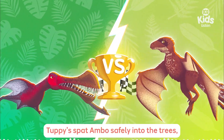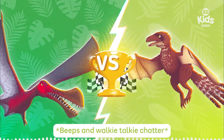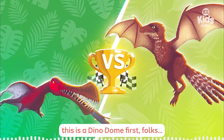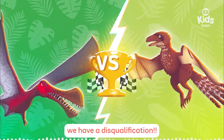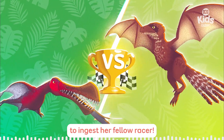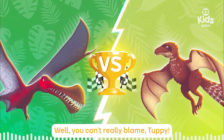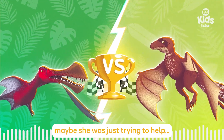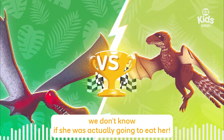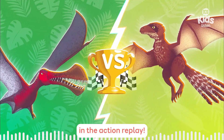Who won? Well, if Ambo was in Tuffy's mouth as she crossed the line, is it a tie? Tuffy spat Ambo safely into the trees and her sugar glider pals are making sure she's okay! This is a Dino Dome first, folks — we have a disqualification! Tubunaga Shorai has been disqualified for attempting to ingest her fellow racer, and Ambopteryx wins by default! You can't really blame Tuffy — it's just her nature! We don't know if she was actually going to eat her!